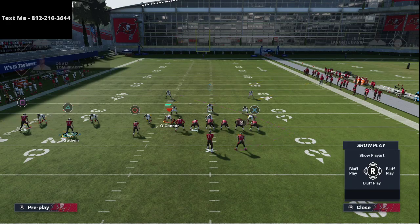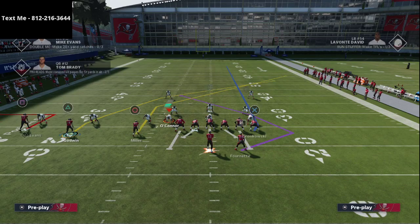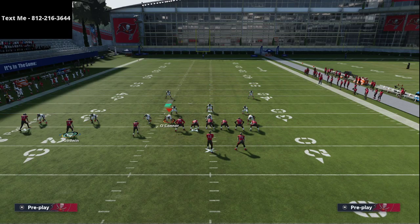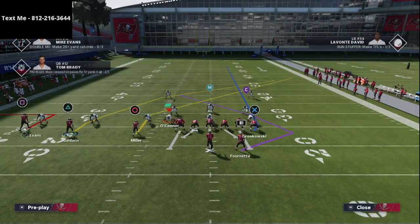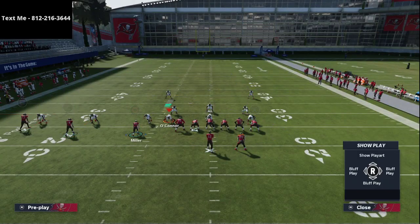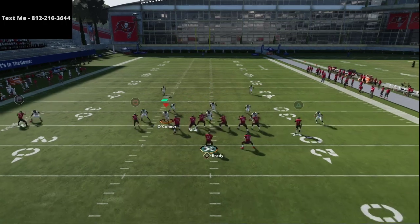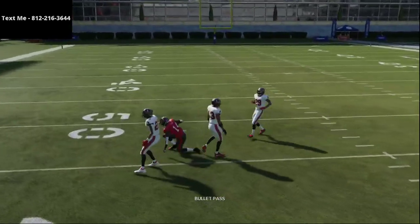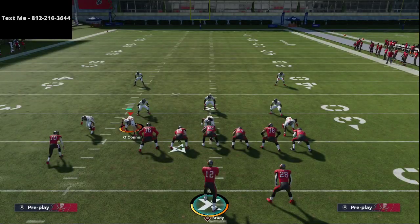One other setup he did that was fairly interesting — you didn't have to be in any particular play for this, but he'd run it out of curl flat. He took Godwin on a crossing route, took Mike Evans on an out route, delay faded or blocked the tight end, and smart routed Scotty Miller. Basically you have a slant, a crossing route, and some underneath routes. These crossing routes do a really good job of getting separation against man-to-man — when you motion over that crossing route, he typically gets instant separation and is able to get open.